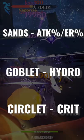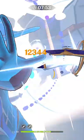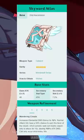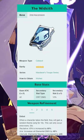Artifact main stats should be Attack% with an ER weapon, and ER without an ER weapon. Hydro Damage on Goblet and Crit Rate or Crit Damage on Circlet. Best 5-star weapons in order are Skyward Atlas, Lost Prayer, and Memory of Dust.